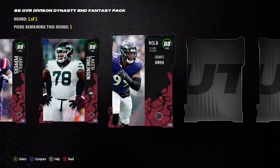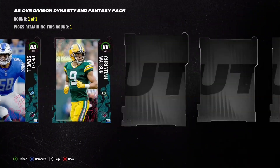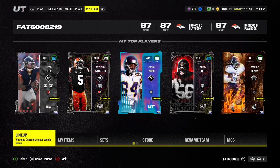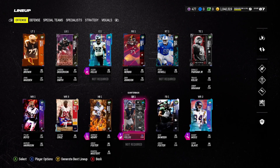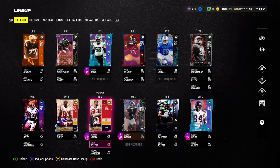Here is the Division Dynasty pack. It's kind of boring but we are gonna take another offensive right tackle — Panacell. His stats are insane, such a great card. Here is our overall team now at 87 overall.